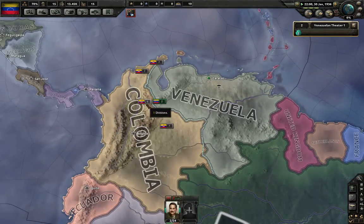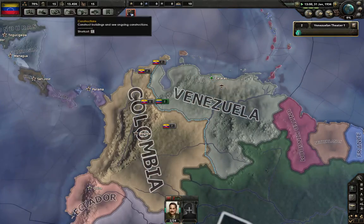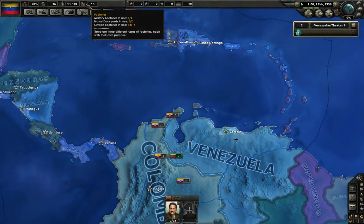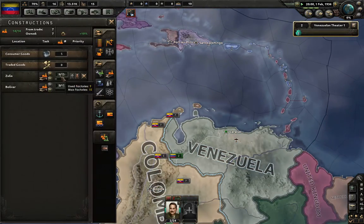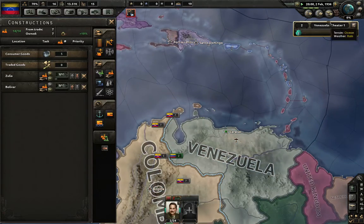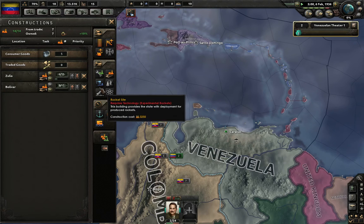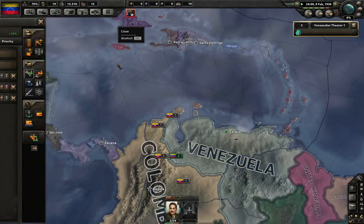They seem to have more troops than us for the moment, but we are slowly going to improve our point. We have 14 civilian factories and one military factory. We are slowly doing more development when it comes to factories, and after all of that we are going to do more development on military factories.